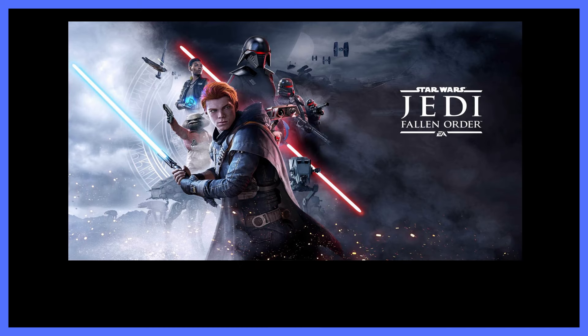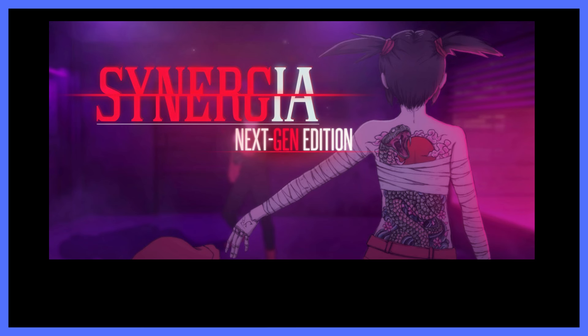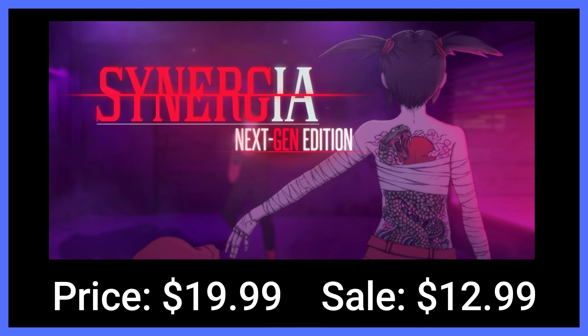The next game is Star Wars Jedi Fallen Order, which is a really awesome game and not too hard of a completion — it's normally $40 on sale for $4. And then the last game is Synergeia Next Gen Edition, which is a very easy visual novel that takes less than 10 minutes. I have a walkthrough for it and it's only $20 on sale for $13.